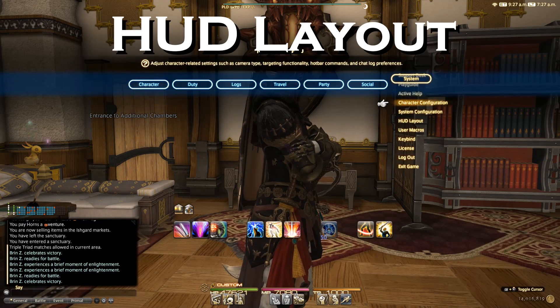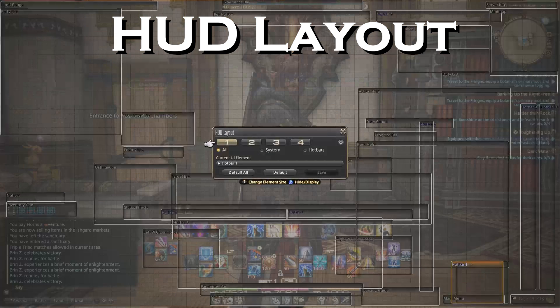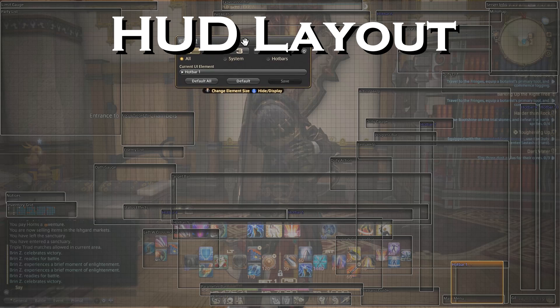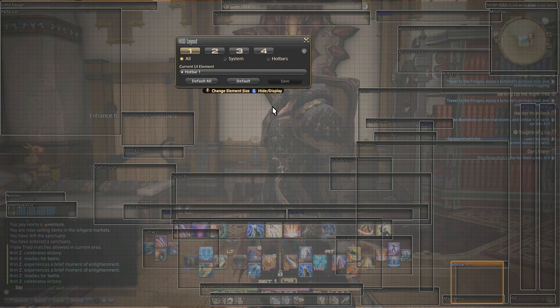To get to your HUD layout, under Start > System > HUD Layout, it's going to bring up this controller. You can see all kinds of windows — you can control each of these with a controller, but for ease I'll go ahead and use my mouse. I have my target bar right here, my focus target bar and enemy list right here. Especially as a tank, I want to easily see who I need to target. I have my Oath gauge, which is my job-specific for Paladin — I can always see what stance I'm in, as well as my Oath meter as it fills up.